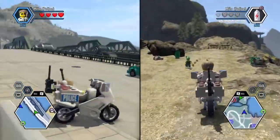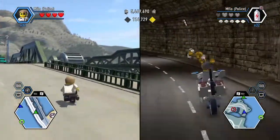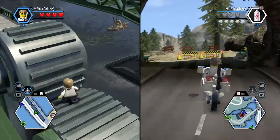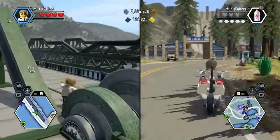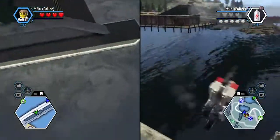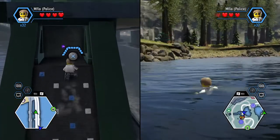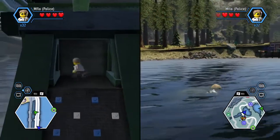Then just stop here. You jump out of your vehicle and come all the way over. Make sure you cross over - make sure these big turny things... don't know what they are. You need to go into this platform next to it and jump off the edge. Then you swim over to this little platform.